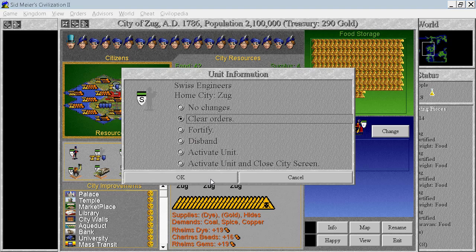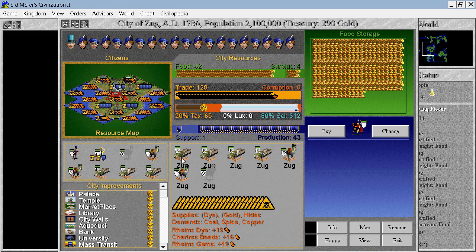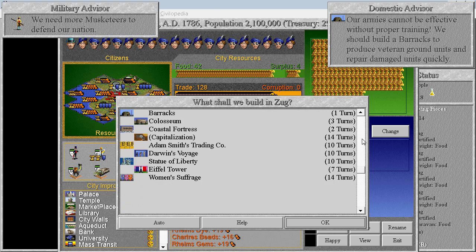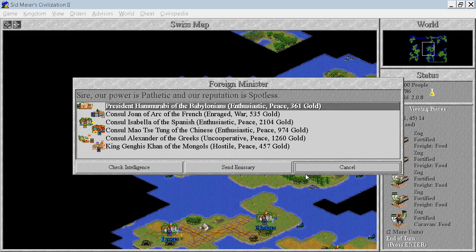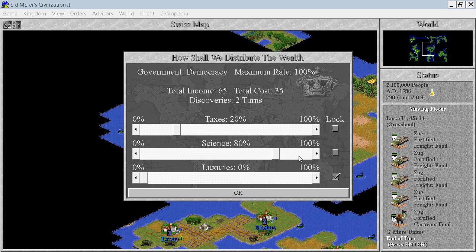Perfect. This guy is an engineer — you can help cleaning up pollution. With mass transit we have significantly less pollution in our city. We do have a military unit already so I don't need another. Let's switch back to freight. Power rating: pathetic — that's what we like to see. We have 290 gold, that's not much.